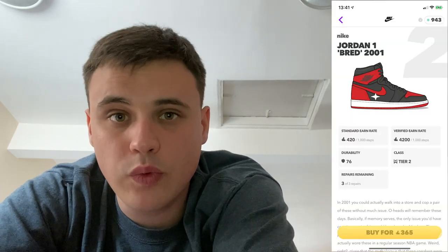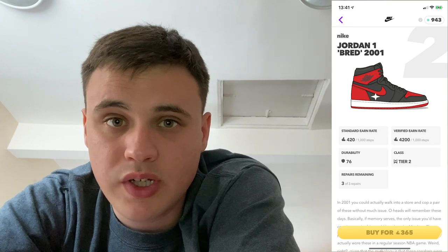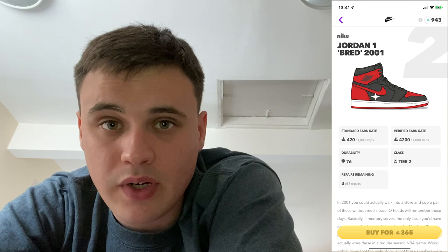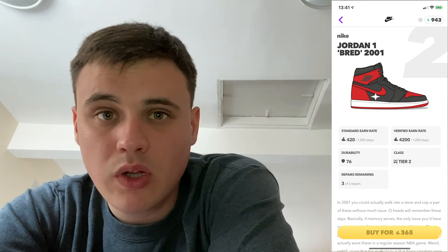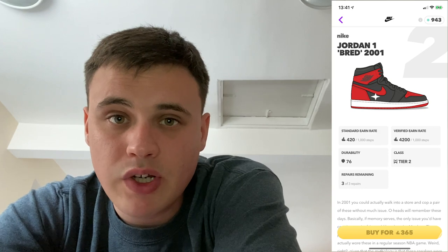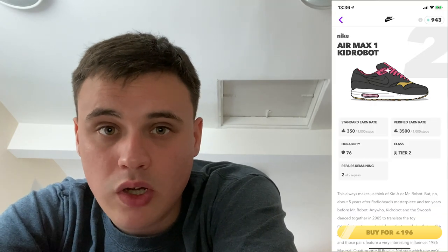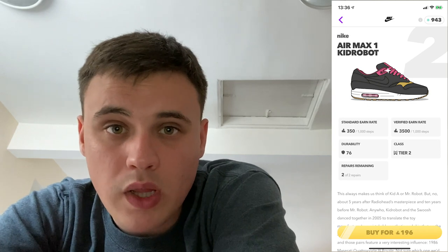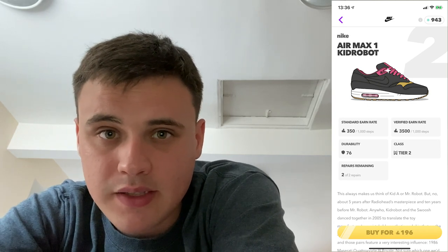The best value gold aglet tier two shoe is the Jordan 1 Bred 2001. The return on investment for the Jordan 1 Bred isn't as good as the Shattered Backboard, but if you don't have access to a tier one deadstock station I'd definitely recommend it. The Jordan 1 Bred will cost you 365 gold aglet and your return will be just under 320,000 aglet. If you want to save money, the Kid Robot is another option at full price - 280 gold aglet - but the return will be about 80,000 aglet less.